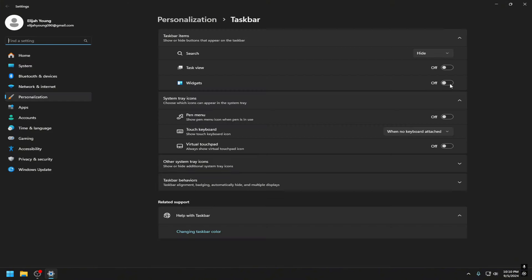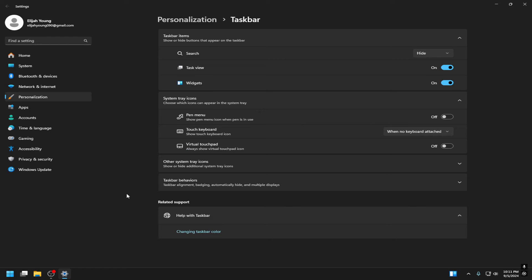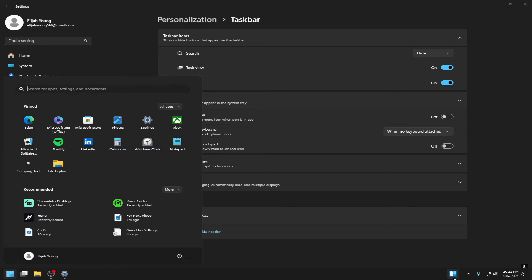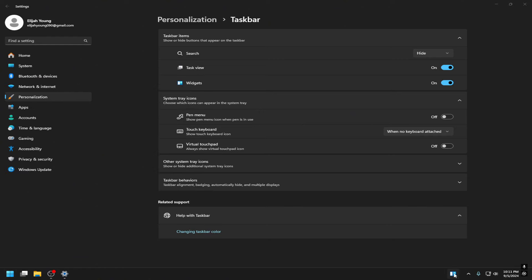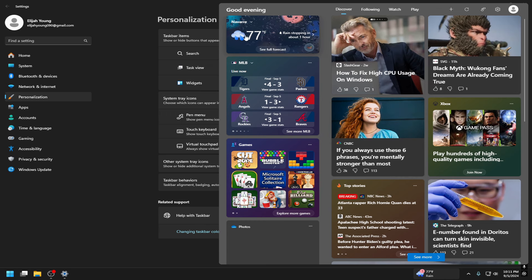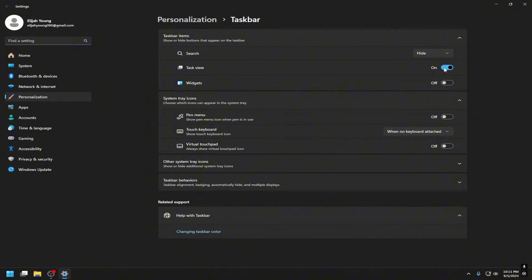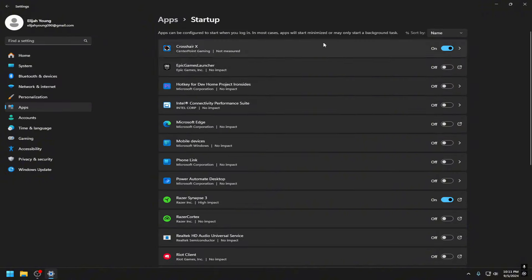Next, go to Taskbar Settings and make sure everything there is turned off — you don't want Task View or Widgets enabled, as these cause a lot of problems. Widgets shows you all sorts of information you don't really need. Having these off does help a lot.